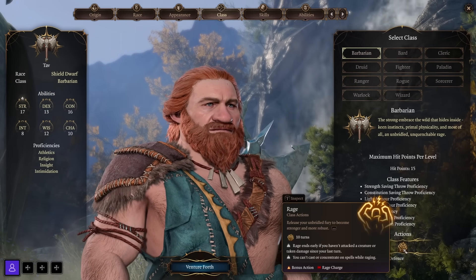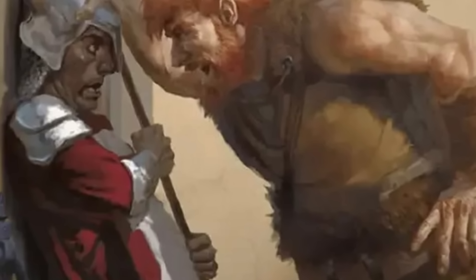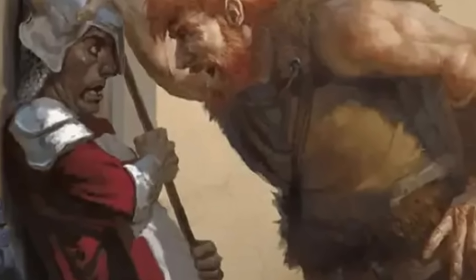There are three Barbarian subclasses. The Berserker follows a path of untrammeled fury and gets a special feature called Frenzy, which lets them attack or throw a weapon as a bonus action. Combined with a regular attack and extra attack, a Barbarian can really devastate a foe in a single turn.